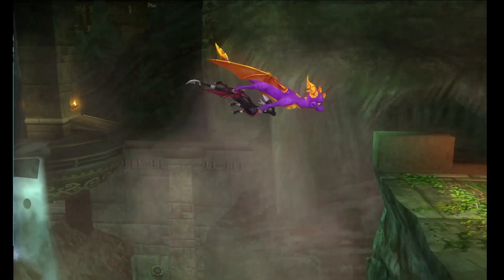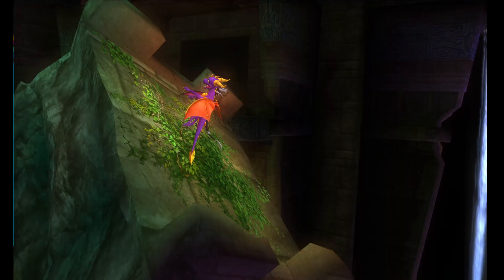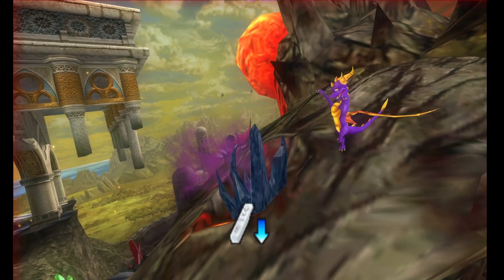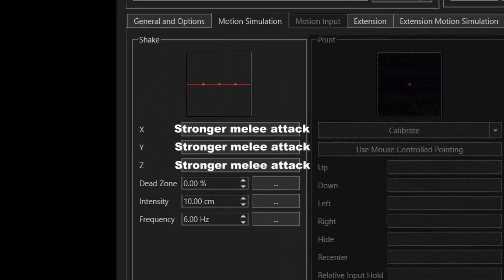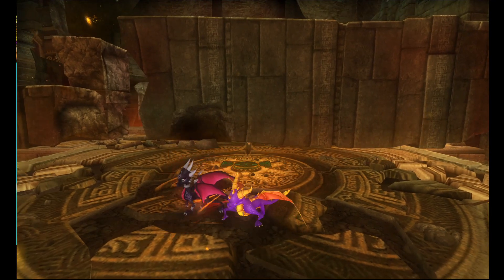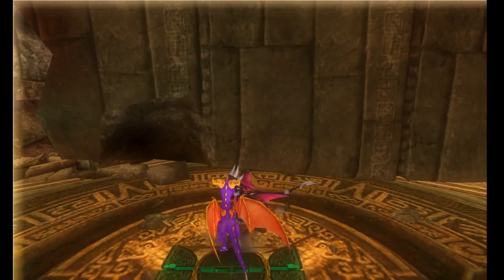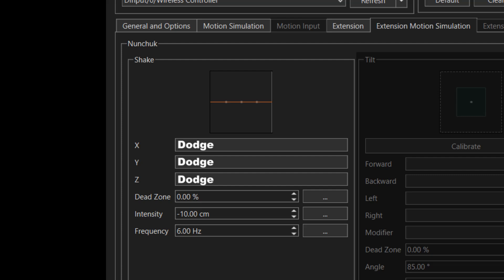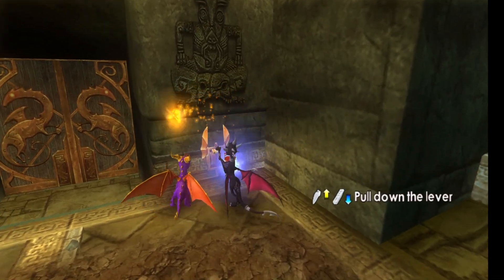What you're gonna have to pay extra attention to is that this game uses quick time events. And if you're not using a texture pack that changes the buttons on screen, A is the jump button, B is the weaker melee attack, and Wii Remote Down is the stronger melee attack. The stronger melee attack can be done by filling all three of these in the controller settings under motion simulation. So if you can use a strong melee attack, you can do a quick time event that includes the Wii Remote Down icon. The dodge button is kind of similar to set up — go to extension motion simulation and fill in these three.